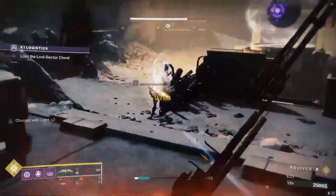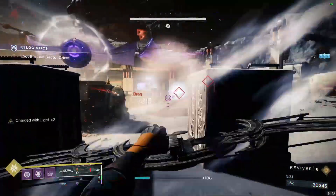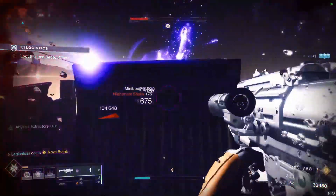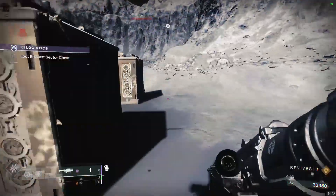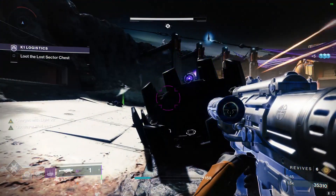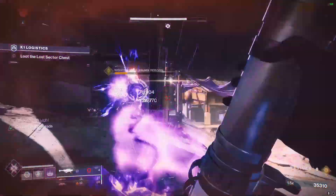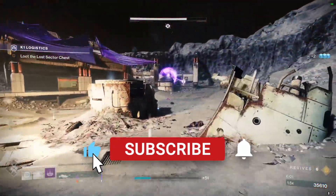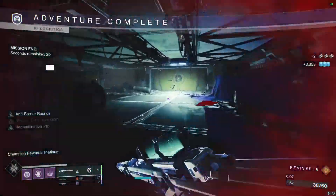Now to DPS the boss, we just have to kill enough enemies for it to drop its shield. Alternate between Hip-Fired Shots and Charged-In Shots. Once you've killed enough enemies, go ahead and throw a Nova Bomb at the boss — it's going to teleport to the left side of the map. Move to the right side to try to get a line of sight on the boss with Rockets. If you can't get line of sight from the front, go over to the left, shoot a Rocket, then a second Rocket, and it will teleport to the other side. One more Rocket and that's how you easily solo the Legendary Lost Sector K1 Logistics on Warlock.